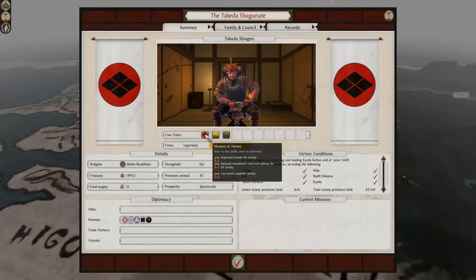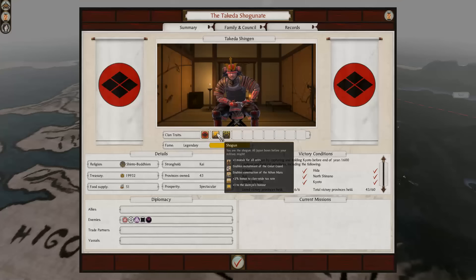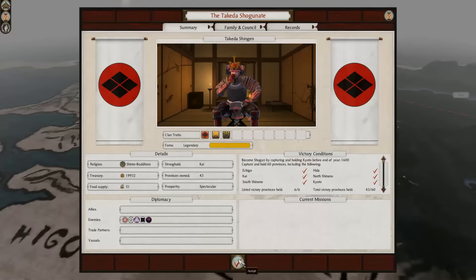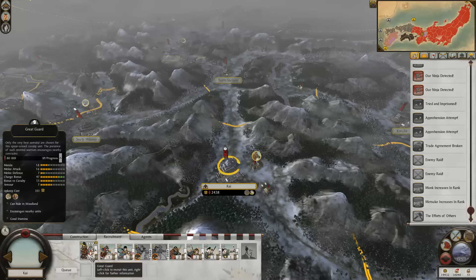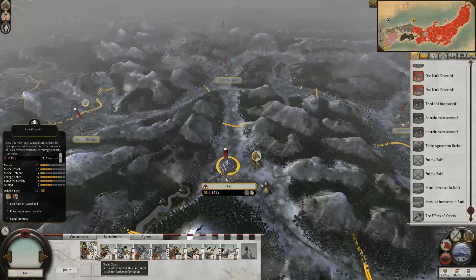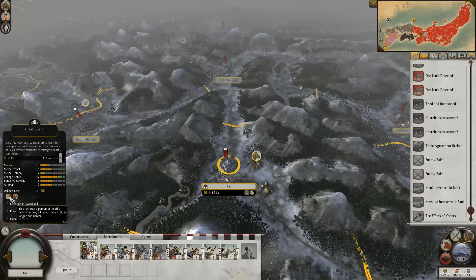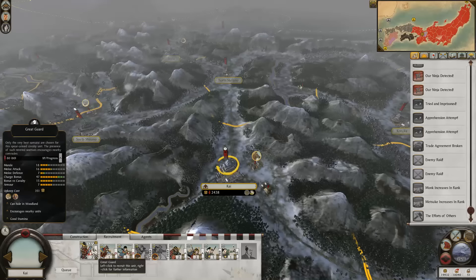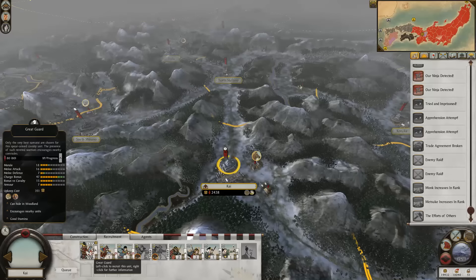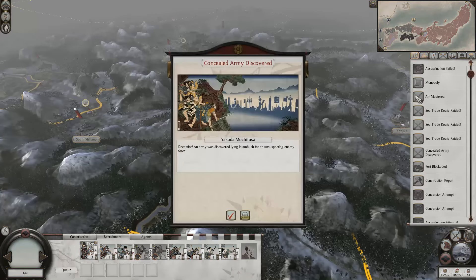Let's have a look: we've got Master of Horses, Shogun status, 2% bonus clan-wide tax rate — not the 10% we were promised, but extra Daimyo honor. Enables recruitment of Great Guard. The Great Guard requires three turns but look at that charge bonus — way higher. Can hide in woodland, encourages nearby units, good stamina, and they've got second wind as well. They're really excellent. They don't have as much experience as our current units, but even without experience they're stronger — better morale, better melee attack, melee defense not quite as good. They're really good but I don't think we need them right now.